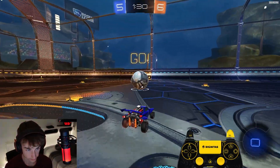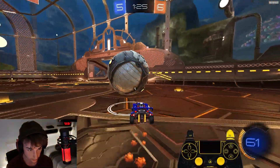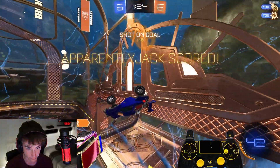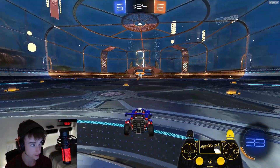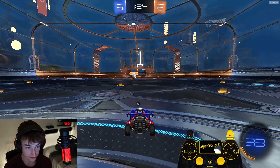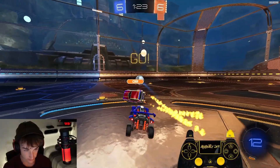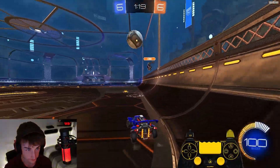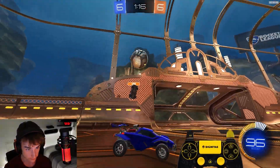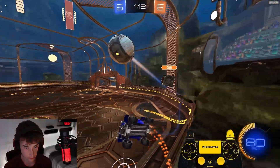Nice kickoff, take control of the sport. Fake the shot, just go underneath him. As soon as I fake that and he jumps, it's a goal every time. Just have to get underneath, which is so easy when he's in the air.